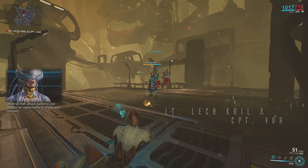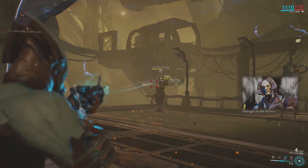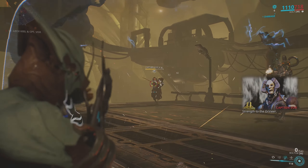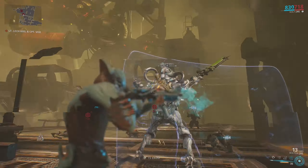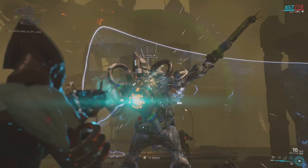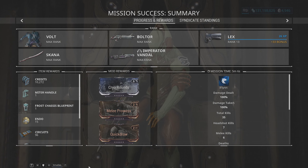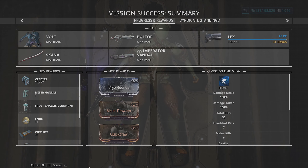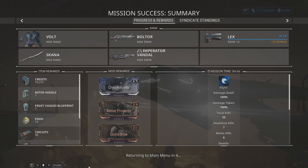The last thing we have to do to be able to take on the Spectre on the Jupiter Junction is to kill Vora and Lech Kril on the node Exta. Vora and Lech Kril are two bosses that you've fought before, so the mechanics of this fight shouldn't come as a surprise. The only difference is that the bosses and the surrounding enemies will be higher level and you're going to have to fight both bosses at the same time. When you defeat both bosses and complete the mission you're going to be rewarded with a blueprint of a part for the Warframe known as Frost. It's in your best interest to farm up the Neuroptics, Chassis, and Systems so you can craft Frost as soon as possible. There is also the chance that you'll get parts for the weapon known as the Mitre or a blueprint for the pistols called the Twin Gremlins — neither are necessary to craft instantly but are good for bonus Mastery XP.